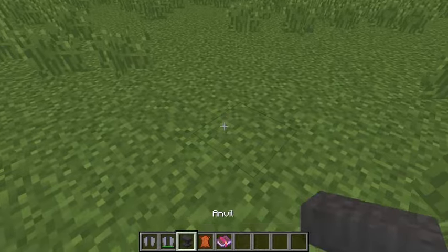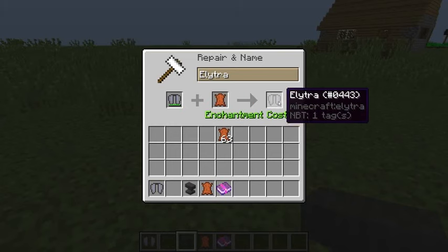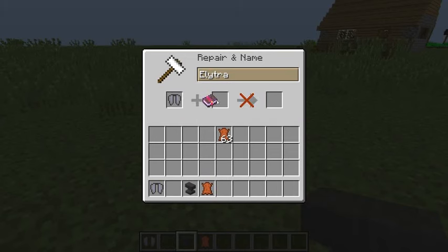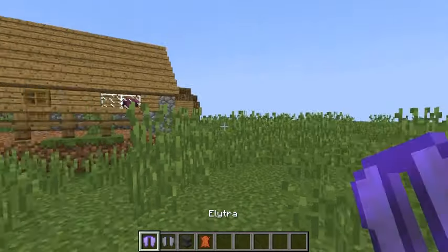Okay, so I'm out of survival. We're just going to place our anvil, put in our half-broken elytra, and put in a little bit of leather — we don't need all that much, just one leather — to repair it. But wait, it's going to take a bunch of damage, so we can put an unbreaking 3 book on it, and we'll get the enchanted elytra, or whatever you want to call it. You can't get this from an enchantment table.